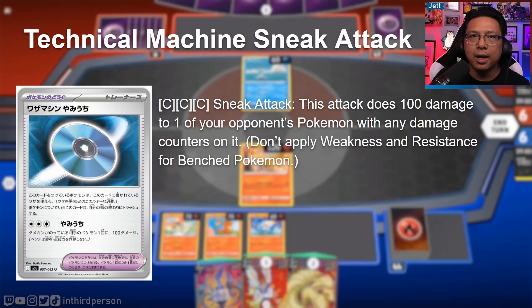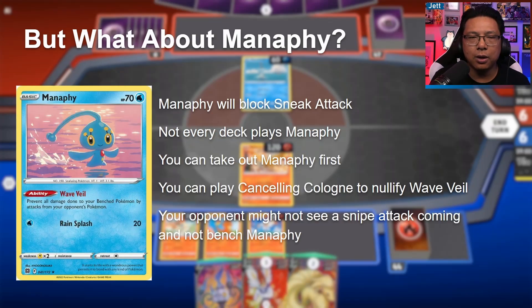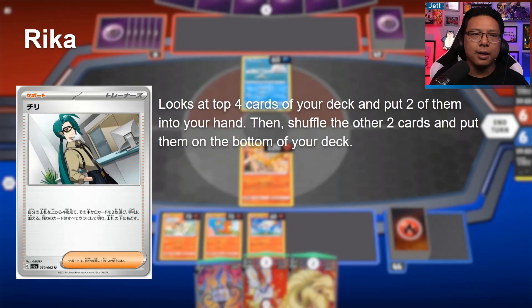Manaphy will block Sneak Attack since it deals damage rather than placing damage counters, but not every deck plays Manaphy — you can take it out first, use Canceling Cologne to nullify the ability, or simply exploit the fact that your opponent may not bench Manaphy if they don't expect bench-sniping from you. Once they realize it's too late, the sneak attack has already landed.